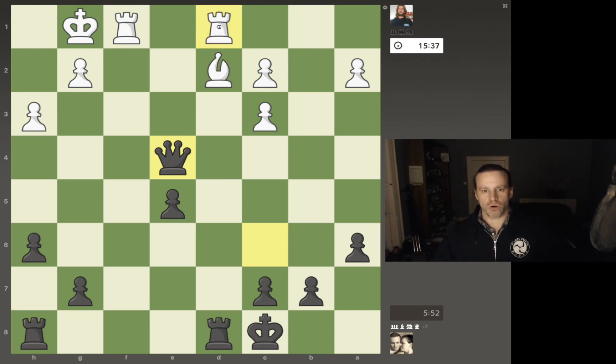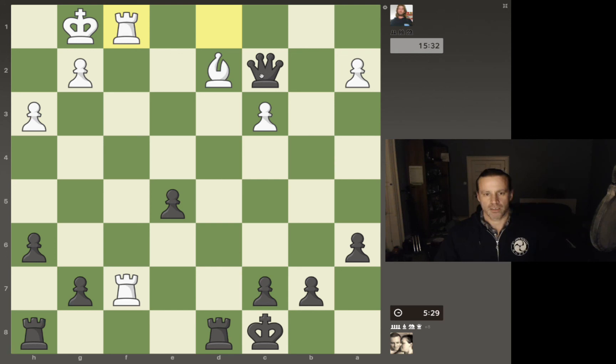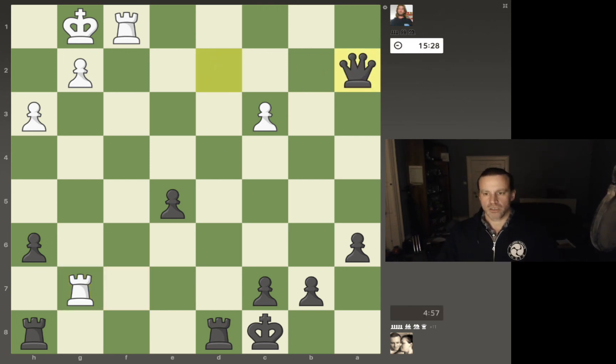If he moves the rook off d1, that leaves his bishop hanging because of my rook here. That's a fairly non-threatening move. I think I might just go in and take c2, threatening to capture the rook on d1. The rook can't really move because if it does, I can take the bishop. The rook has moved, so I can take the bishop. I don't want to take with the rook because then he can put his rook to f8 and exchange rooks — that doesn't really help me very much. I'll just take the bishop with the queen. I'm not worried about that at all.